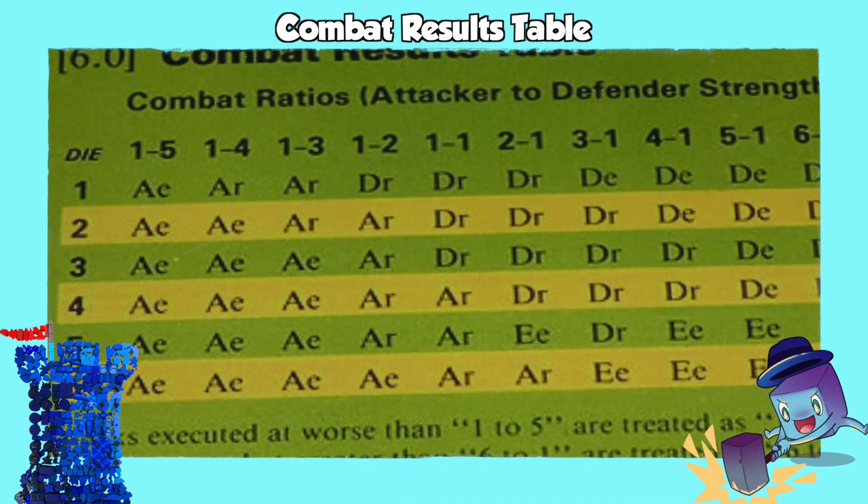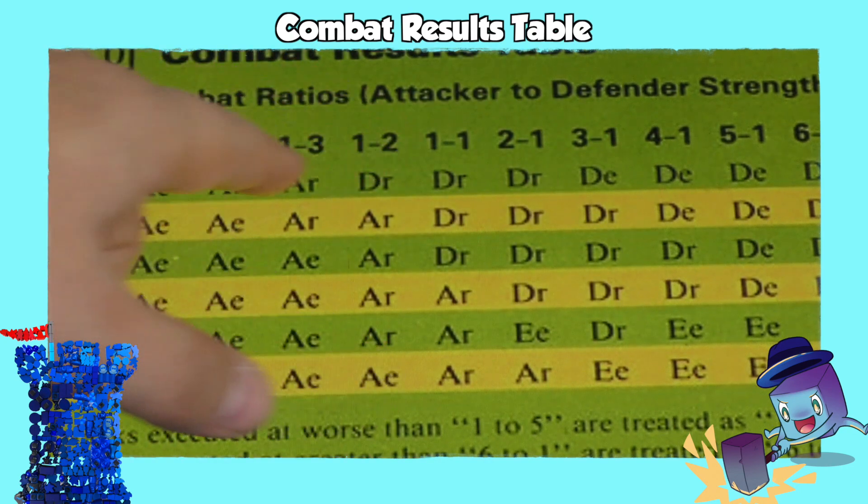More complex war games often use what is in shorthand called a CRT, or a combat results table, where you will look at — most of the time — the odds. So if I'm the attacker and I have two-to-one odds, I then might roll a six-sided die. Depending on what I roll, something will happen. This shows shorthand terms for something that will happen to the units in the game. Combat result tables are all going to be different per war game.